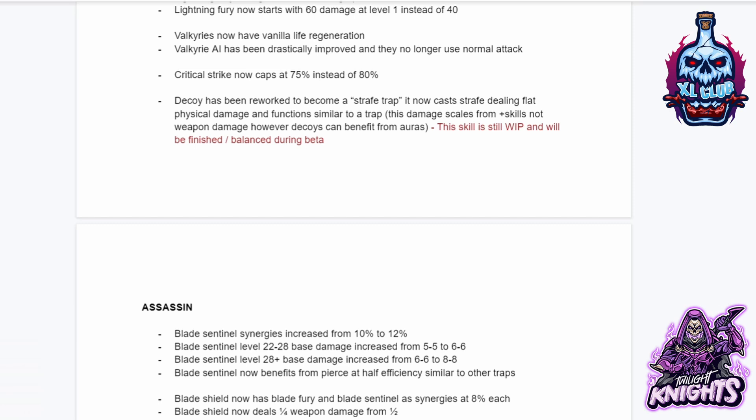Valkyries now have vanilla life regen. Valkyrie AI has been drastically improved and they no longer use the normal attack. Critical strike now caps at 75 instead of 80. Decoy has been reworked to become a strafe trap and now casts strafe dealing flat physical damage, functioning similar to a trap. This damage scales from plus skills, not weapon damage; however, decoys can't benefit from auras. It's still in the works and will be balanced during beta.